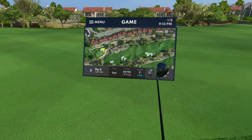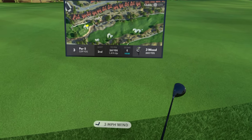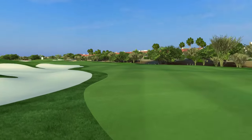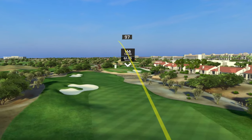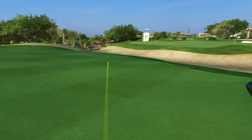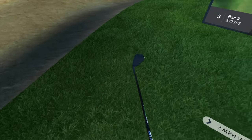We got a three-wood into this par five. There's potential, but I think we're going to be a little bit short out of the rough even with the three-wood. Let's just get it close — I'm going to aim left side, try to get it on the green. Man, we hooked that sucker. Best case scenario for that shot. Slow down, stay in the rough here — there we go, I'll take that.